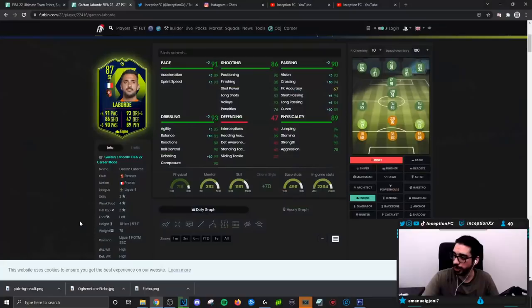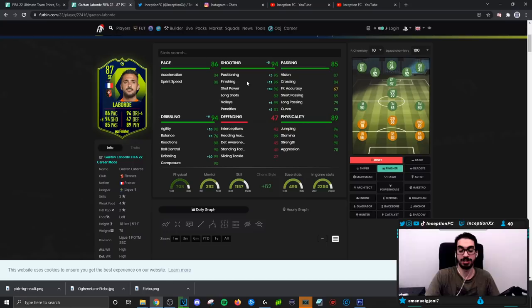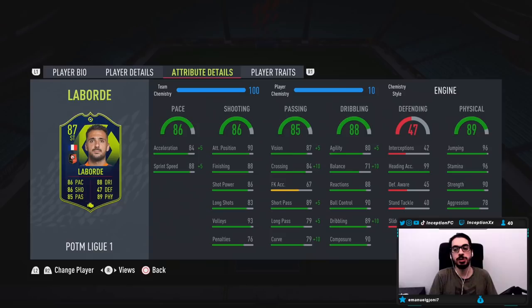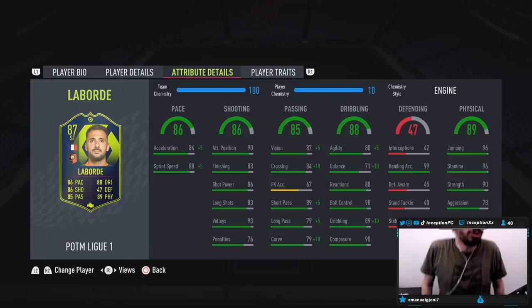If you don't care about the pace on the card, you can totally give him a finisher chemistry style to boost his agility, balance, and dribbling. But it's mainly the shooting inside the 18-yard box that you want to improve. Because he is 5'11 with physical characteristics — 90 for strength — he's going to be pretty solid in the air as well, at 96 for jumping and 99 for heading accuracy. That's pretty solid if your crosses come off accurately. A card like this you can actually use for fun in a 4-1-2-1-2, playing in that center-mid area as a player that can attack and defend because of his physical presence.